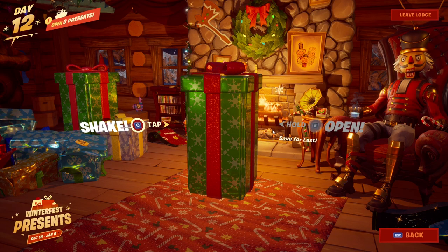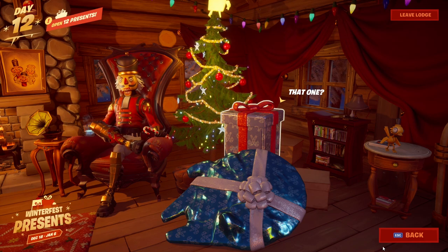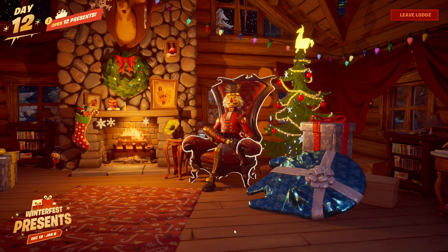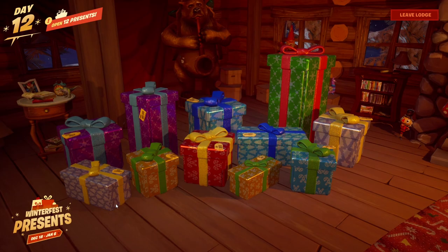But when we click on it, it says that we have to wait and open this present last. This is how we get around it — what we're going to do is not open up the presents on the right hand side of the screen. If you guys have already done this, then you won't be able to do this sadly, but you can make an alternate account, which I did, and repeat the process I'm about to show you.